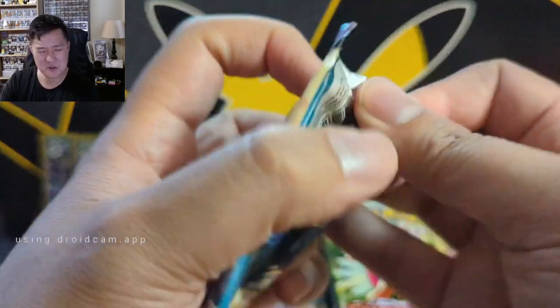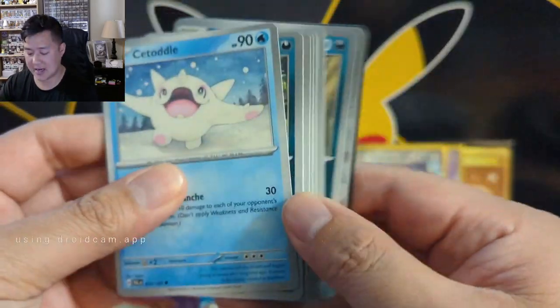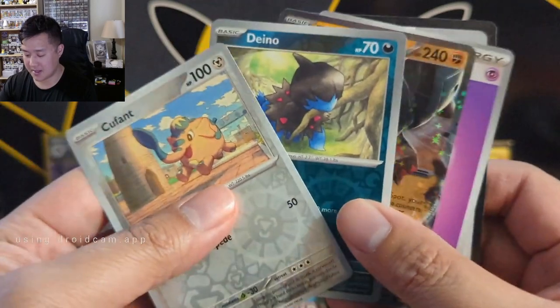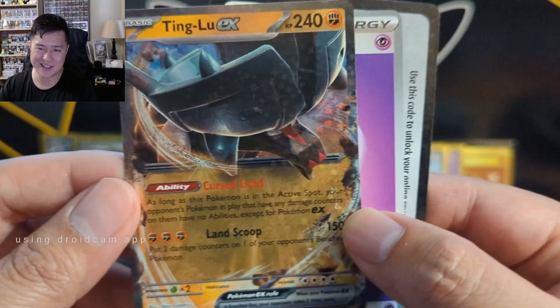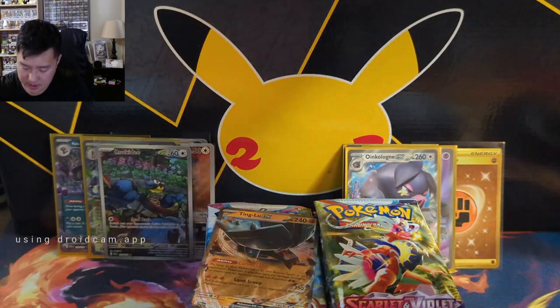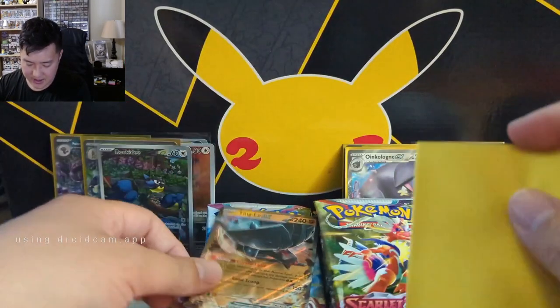To be honest the Pikachu promos really fell flat - maybe evolutions are more exciting, or maybe this is just a FOMO hype thing and things will die down after a bit. We got a Ting-Lu EX - Ting-Lu is a very strange Pokémon, there's like just a bowl on top of its head. Definitely the Paldea Evolved side is very much outpacing Scarlet Violet base.